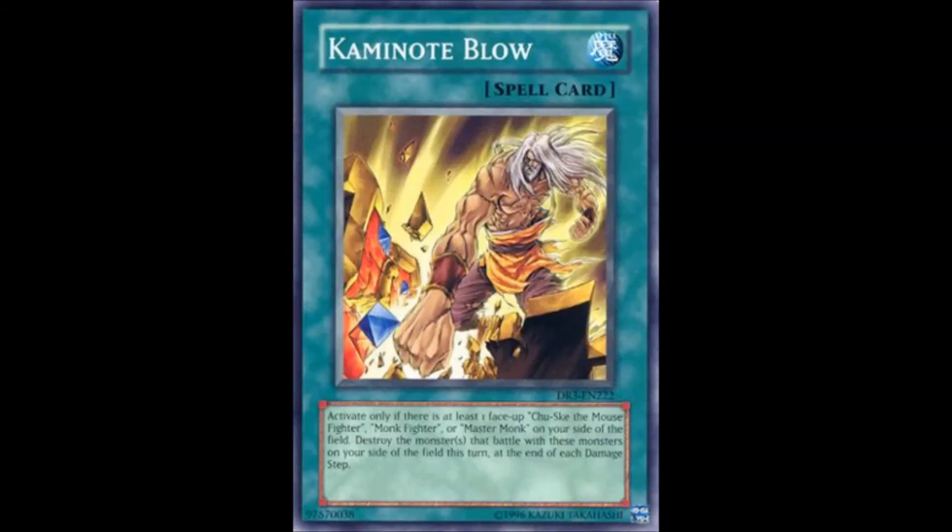Next up we have our final spell, Kaminote Blow. Activate only if there is at least one face-up Chusuke the Mousefighter, Monk Fighter, or Master Monk on your side of the field. Destroy the monster that battles with these monsters at the end of each damage step. Why couldn't this have been a built-in effect on Monk Fighter or Master Monk instead? In today's standards this has no reason to exist since we have cards like Ally of Justice Catastore. Leave this one out — there is better removal.